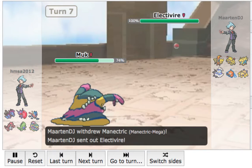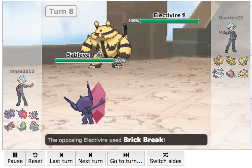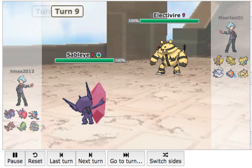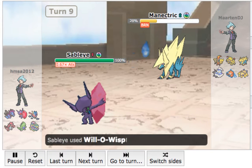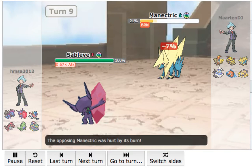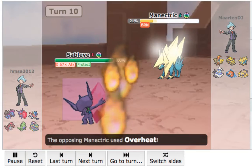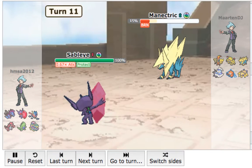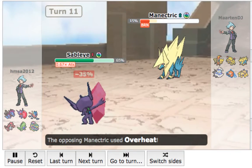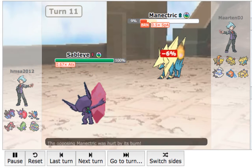I'm going to go into my Alolan Muk for the opportunity to get in. He goes for the Overheat, which is absolutely nothing — this Muk is hard-bodied. I predict him switching out, go for Pursuit, and it does over half, which is insane. Now this Electivire is kind of scary against my team, so I'm going to predict him going for Earthquake or a Fighting-type move and go to Mega Sableye. He goes out to Mega Manetric — I throw off a Will-O-Wisp because I want to burn that Electivire ASAP. I go for the Protect, he goes for Overheat, which does only 35 to Sableye. I recover back all that HP.